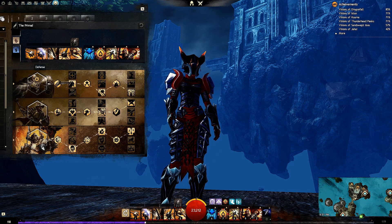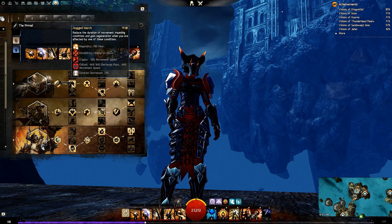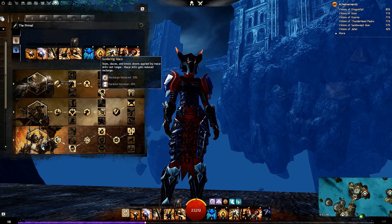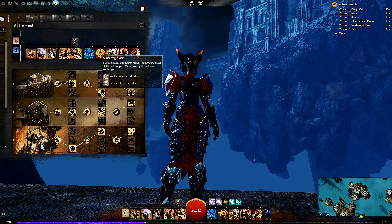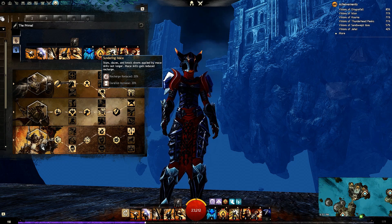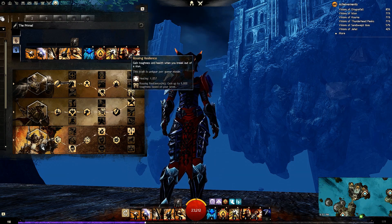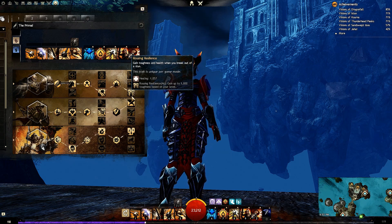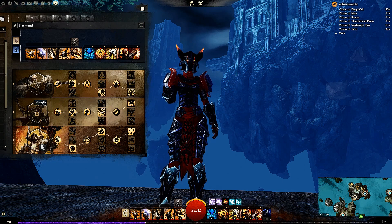For Defense, I'm running Dogged March — reduces the duration of movement-impairing conditions and you gain some regeneration on a 10-second cooldown. I'm taking Sundering Mace: your stuns, dazes, and knockdowns applied by mace skills last longer, and mace skills gain reduced recharge. Finally I'm taking Rousing Resilience — gain toughness and health when you break out of a stun. Pretty much same old same old.